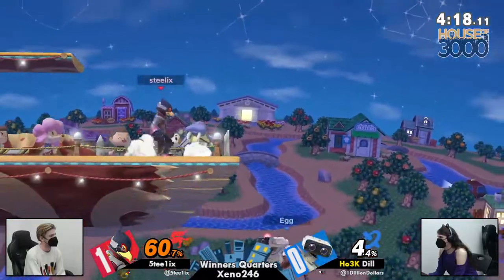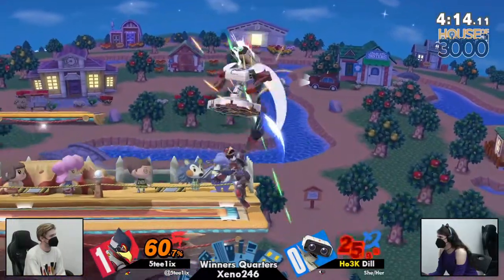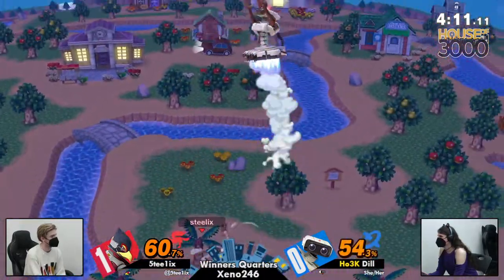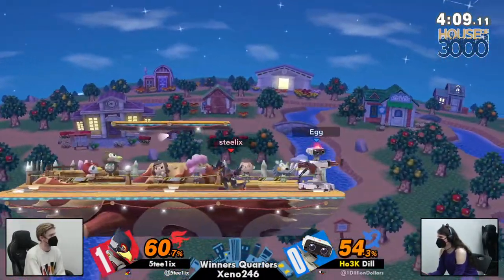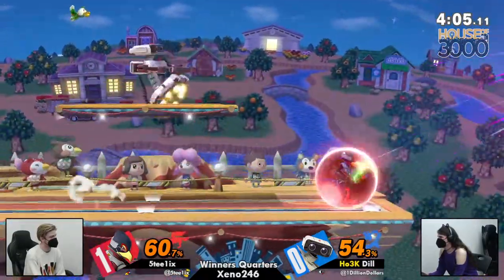And if you're able to get Dill out of gas, then you can start putting her off-stage, and now she's in a much worse position. Missing the forward air there at only 54%, but it keeps this game mighty even.